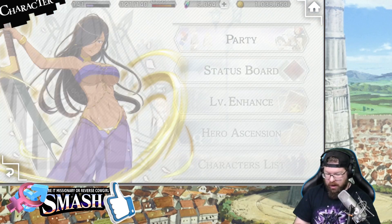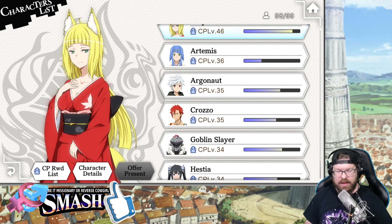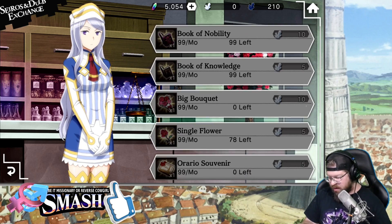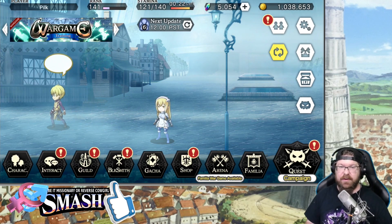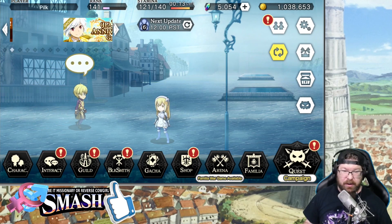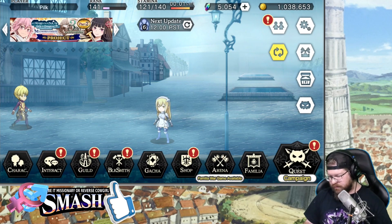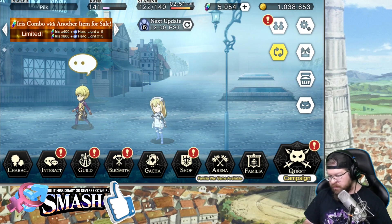I also forgot to mention the Interact screen — there's a ton more Iris farmable there that I haven't touched. I played a little bit of the game, haven't finished any more story events, and got a little from Familia Wargame. If you talk to characters throughout the game, you amass CP. Every time you fight, you amass CP for all units on your team — that's why I like to put crossover units and Otaro on the team, since he wrecks things quickly and everyone gets about 3 CP per fight.